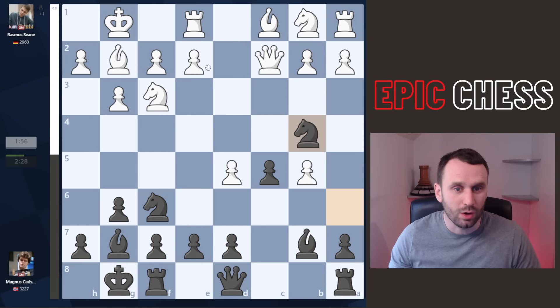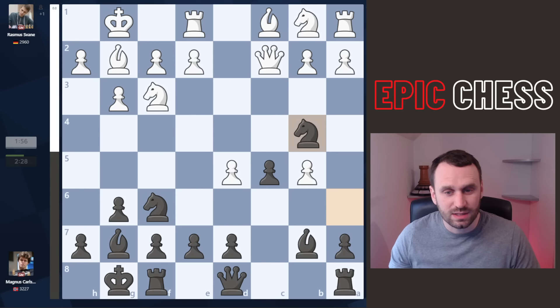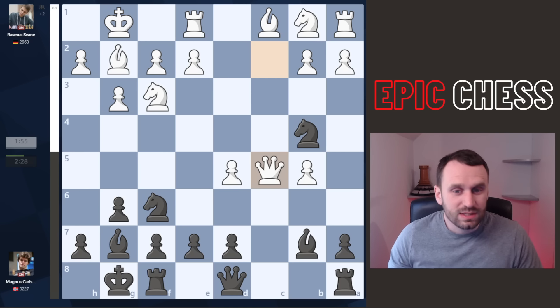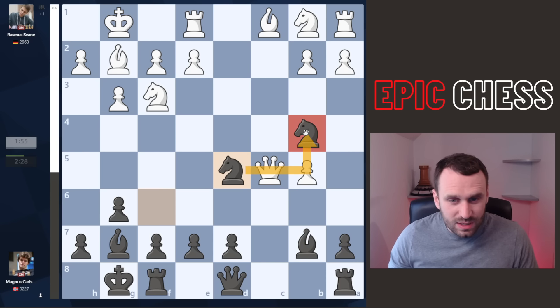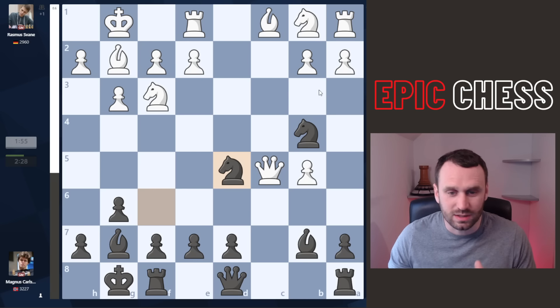You must pick up this tempo or else white gets time to go e4 and consolidate the center. And after queen takes on c5 — best move — you're two pawns down and your knight is hanging. Well, Magnus just hangs on by a thread by playing knight f takes on d5. He wins back one of the pawns, covers this one, and now it's his pieces that start flowing into the game.